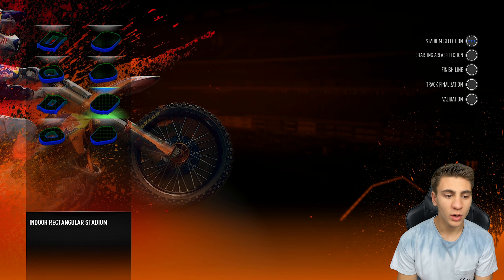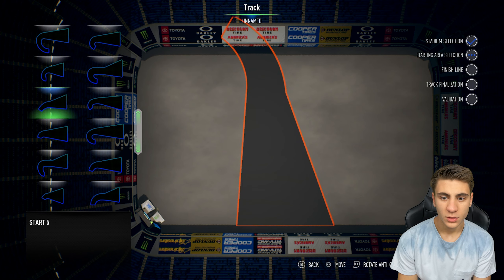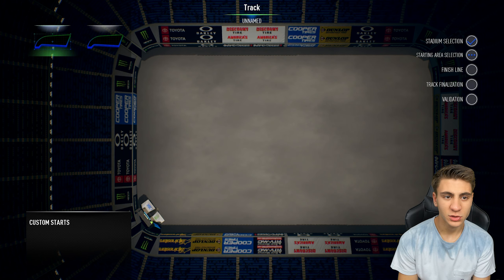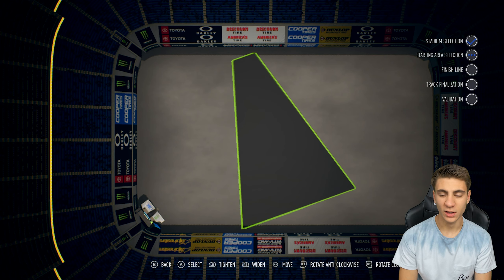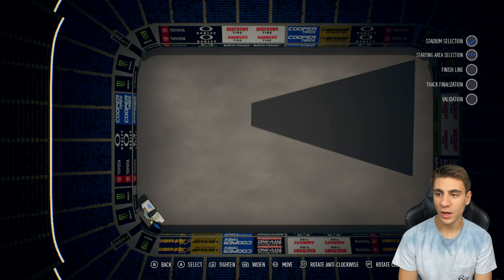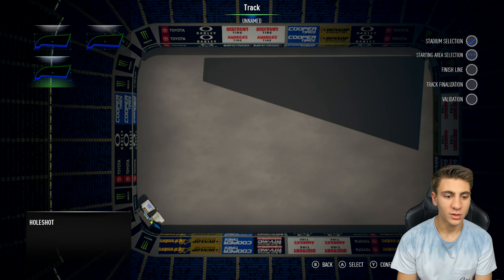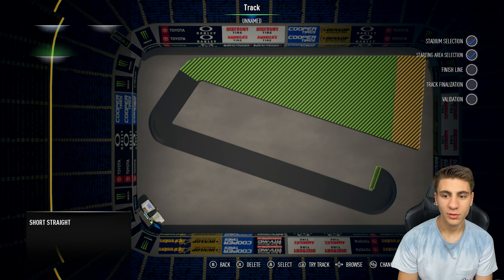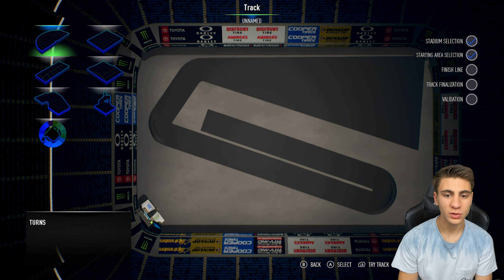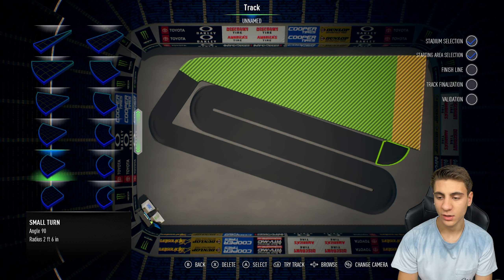We're going to do a new track and we're going to do the smallest one — an indoor rectangular stadium. We'll do a custom start, delete one of these and go back up. Let's see how small we can get it. Arena cross tracks usually have it set in the back corner, just like how we had it in Salt Lake in the last few rounds. This first section is literally just to start, and then we'll have the whole shot. We'll put in a straight like this, have it turn in on itself a little bit, then another berm, another straight, a small turn, and this will be where the finish line jump is. Then we'll have it go back onto itself.